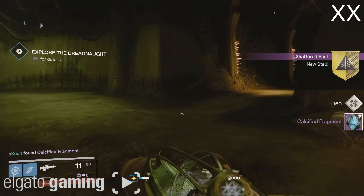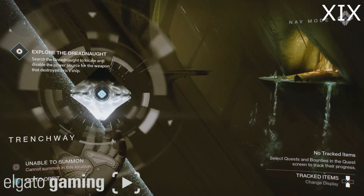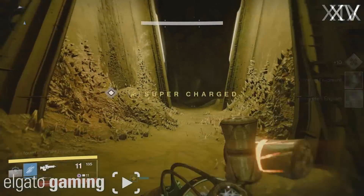Once you get number 20, make your way back to where you came from and go to the other side of the ledge. Pull out your ghost and a platform will spawn leading you to another platform that takes you inside a dark room. It's going to be on your right side and that is fragment number 19.